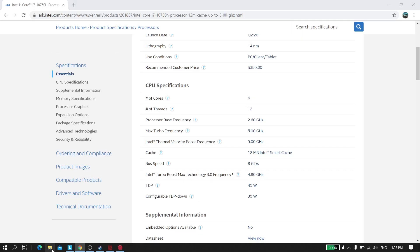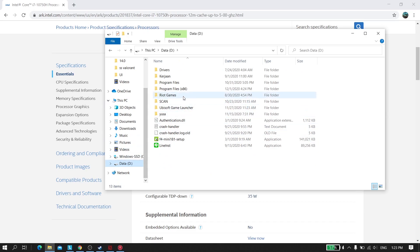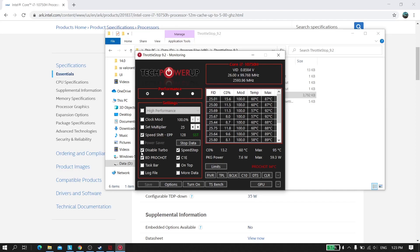What you need to do is download ThrottleStop. I already have it downloaded. When you open ThrottleStop, make sure you check the 'Disable Turbo' option.